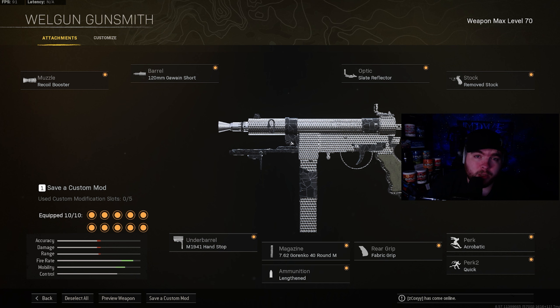The magazine is going to be the 7.62 Gorenko 40 round mags. Ammunition is going to be lengthened for the extra bullet velocity once again. And the underbarrel will be the M1941 handstop to control that recoil.